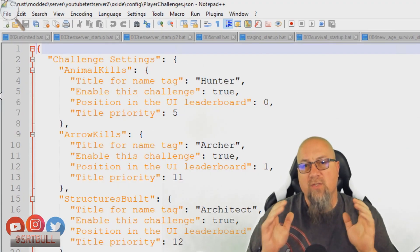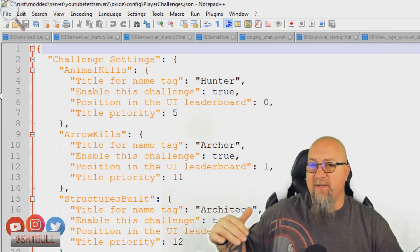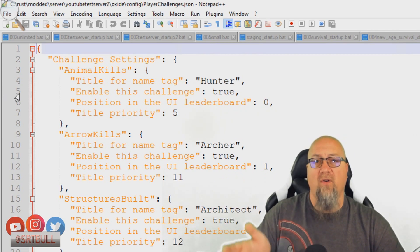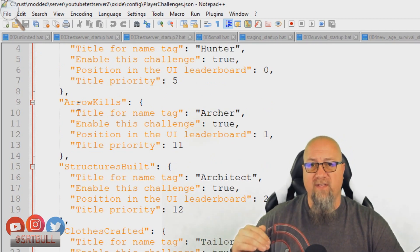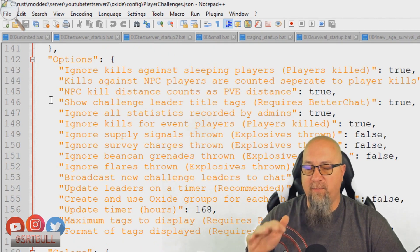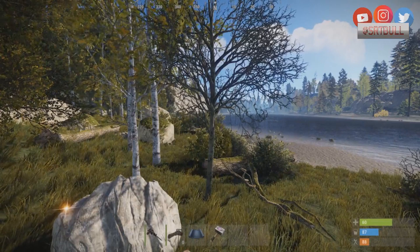What you're seeing on screen right now is the default config file for Player Challenges. You can see there are a bunch of different categories that are going to be kept track of on the scoreboard — animal kills, arrow kills, etc. I actually want to direct you to the bottom of this document first, but before that I want to take you in-game and show you what this actually looks like in case you've never seen it.